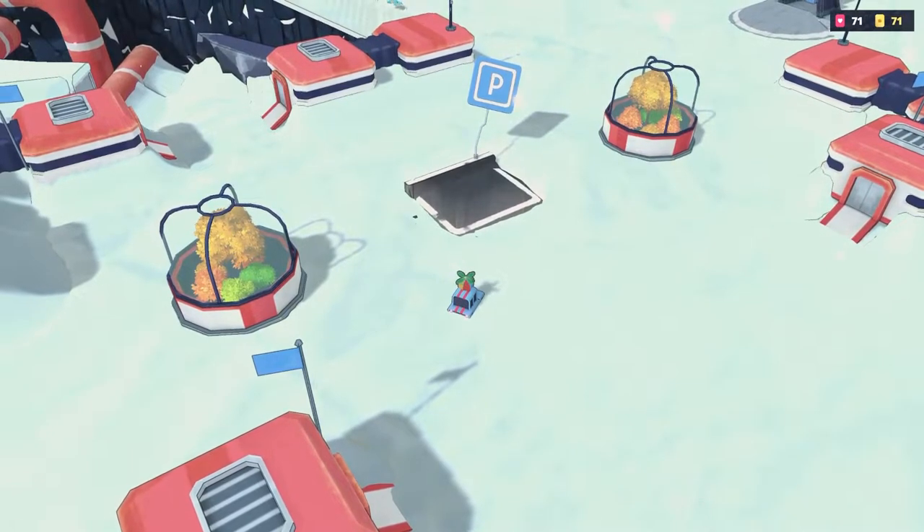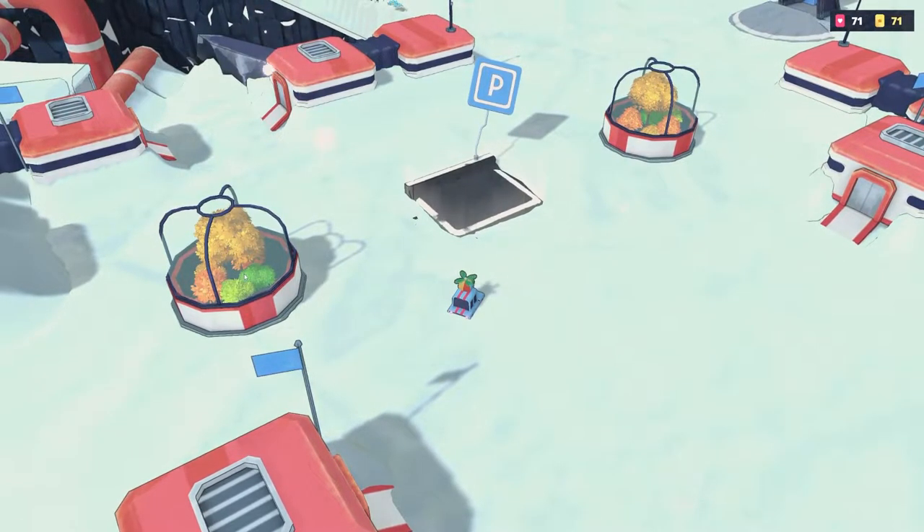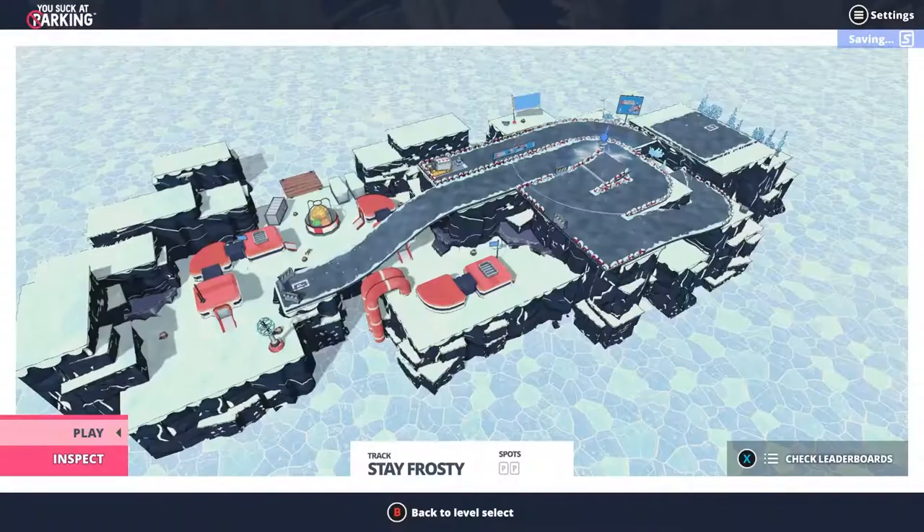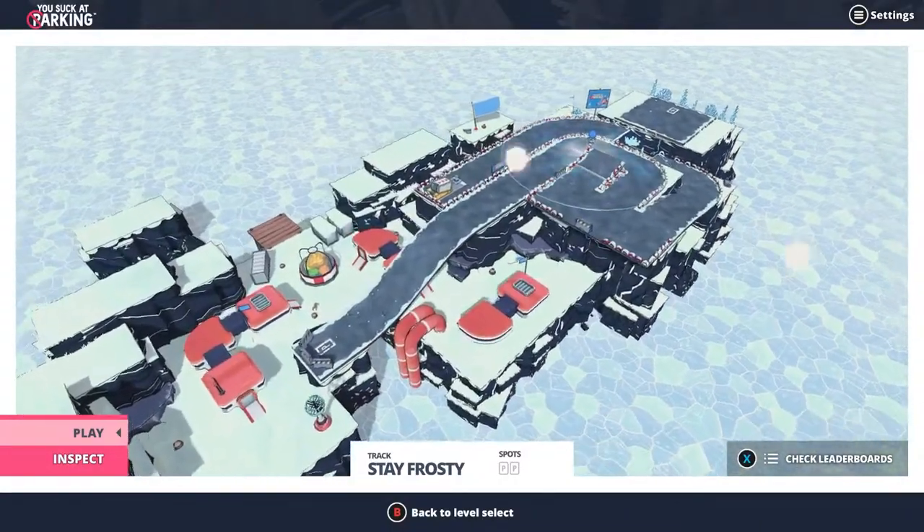Hey guys, Laudricus here with another achievement guide for used circuit parking. This one is called On the Rocks, which is parked as an ice cube. This can be found on the third island, which is the snow biome.